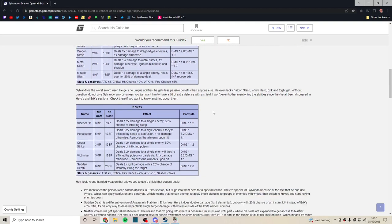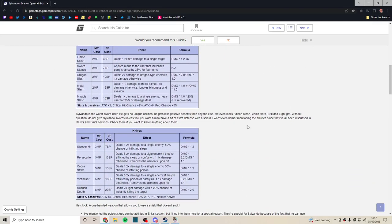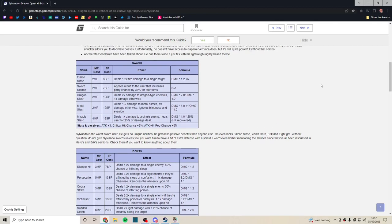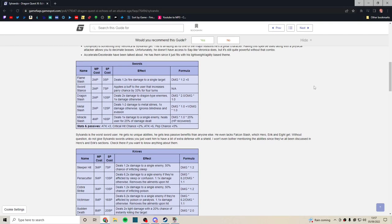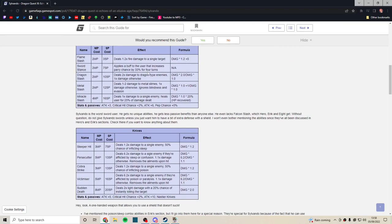Swords are arguably worse on him. Even if you give Sylvando a couple of falcon blades he'll do okay, but his strength is pretty low. You can boost it with strength seeds if you want. Flame Slash is whatever — the most basic sword skill. He does get Sword Dance, which is okay — same thing as the Luminary has. Dragon Slash is pretty useless most of the time. Metal Slash I never really use.